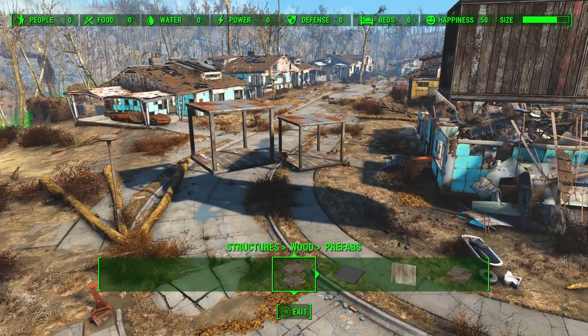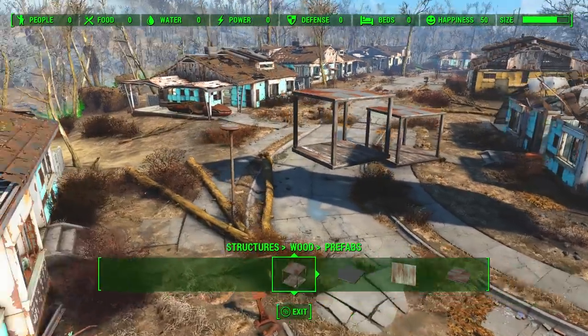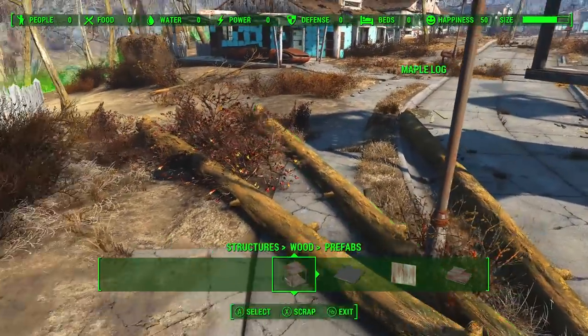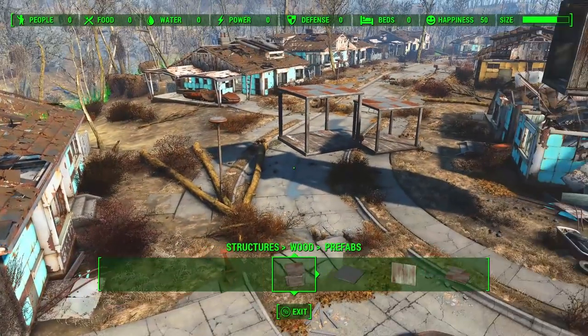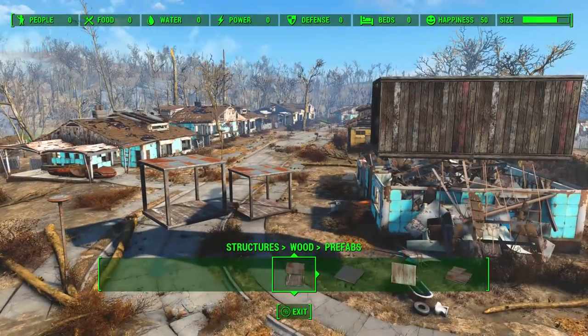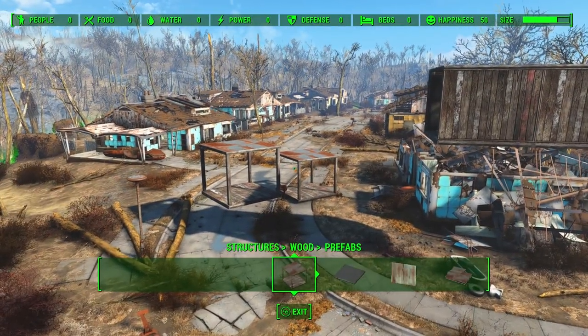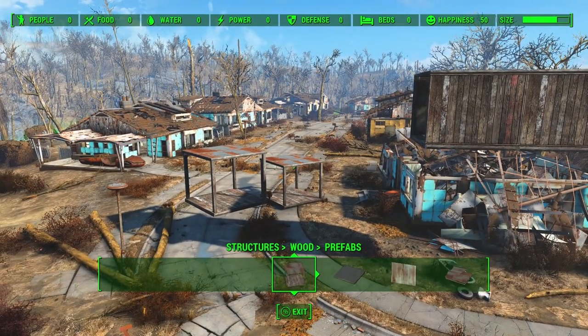For example, using Place Everywhere, you can pick up things that are normally only scrappable, like this maple log, and keep pushing the hotkey to make more copies. One important thing to note with cloning objects you can't normally build: anything like that which isn't normally buildable will disappear if you use the rug trick. So if you find things suddenly disappearing, that's why. The undo, redo, and clone keys are currently only available with hotkeys.